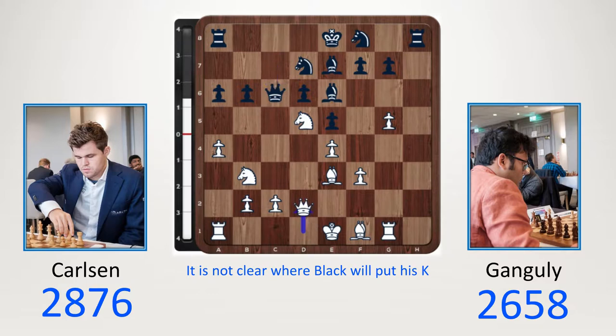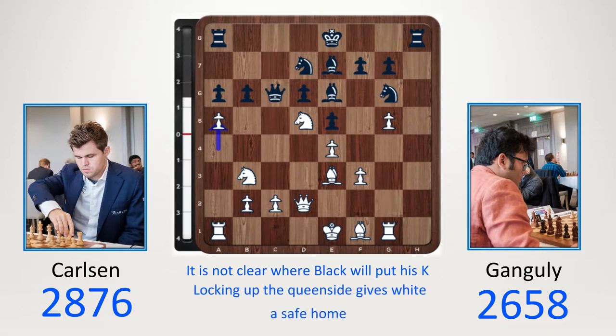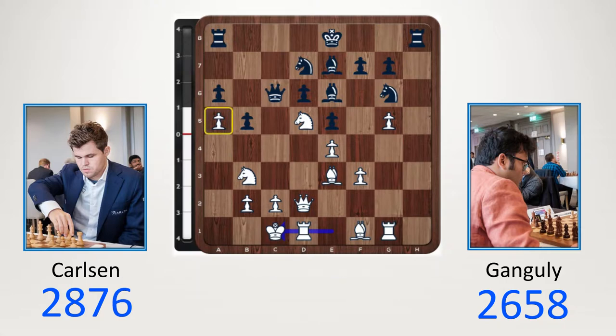Queen c6, queen d2, knight g6. The question really is where to put white's king, where to put black's king. Magnus makes a decision to try and lock up the queenside, playing a5 — a really cool move. b5 blocking up the queenside and now he castles. Even though there's a white pawn on a5, white's king is pretty safe. He can't castle kingside or else rook h1 and then queen h2 will come very soon.